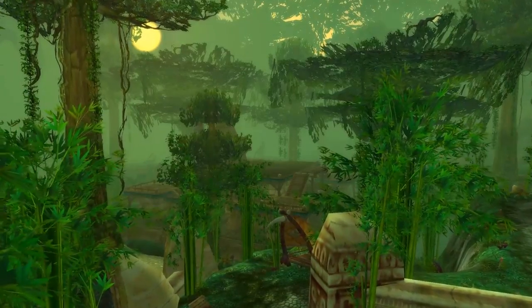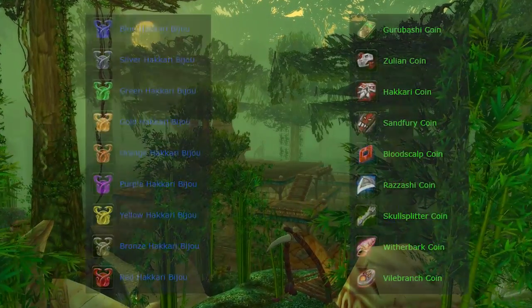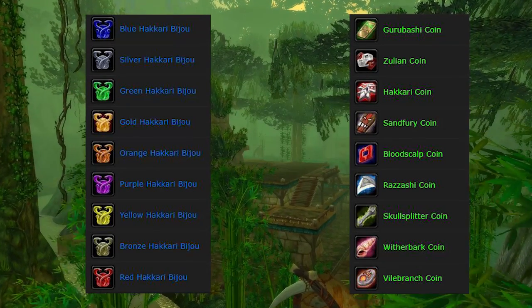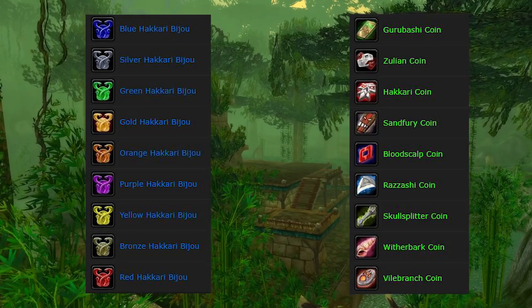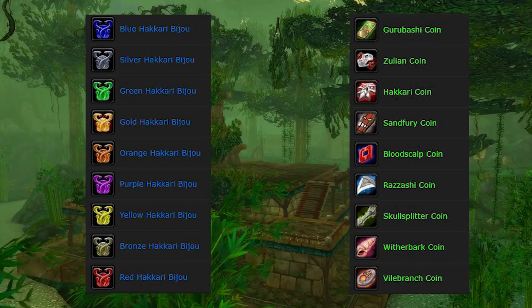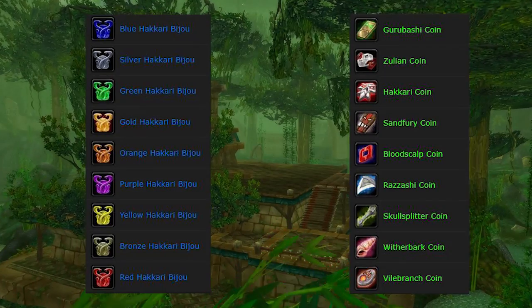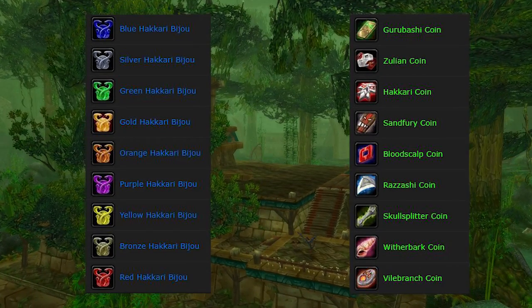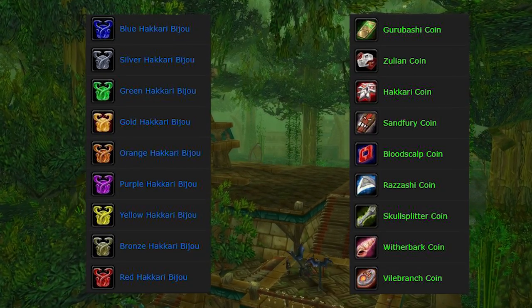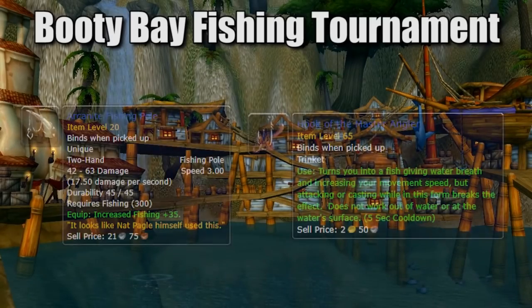Another thing about ZG: you and your guild should decide what you want to do with bijous and coins. Bijous and coins are rep hand-in items that drop off all the trash in ZG. For the first couple of weeks, you might want to sell them because I think they're going to be extremely high-valued — overvalued even. People are going to want to buy them and hand them in to get rep. So as a guild or as a player, decide whether you want the rep right now or want to make some gold now and worry about rep later. Minor thing, but food for thought.